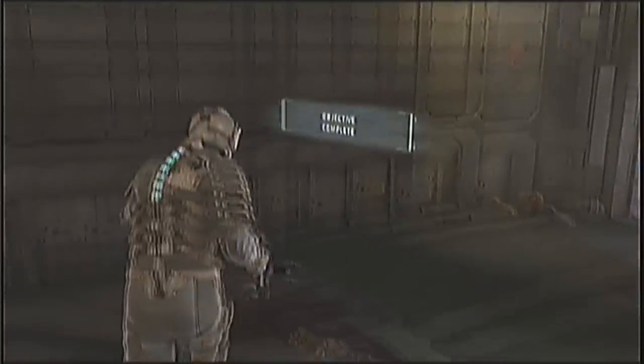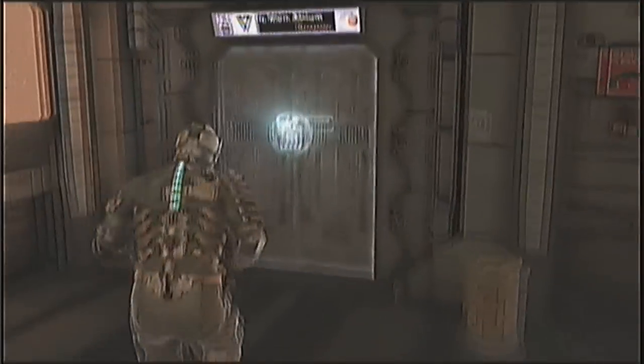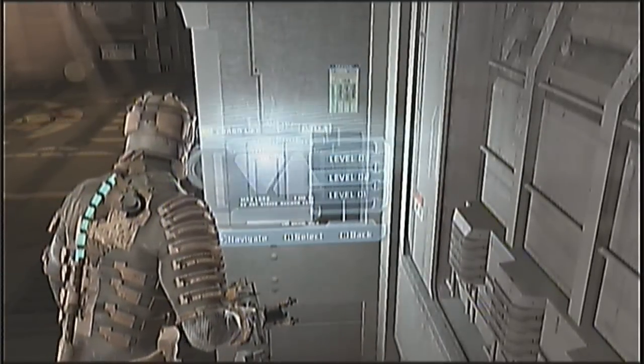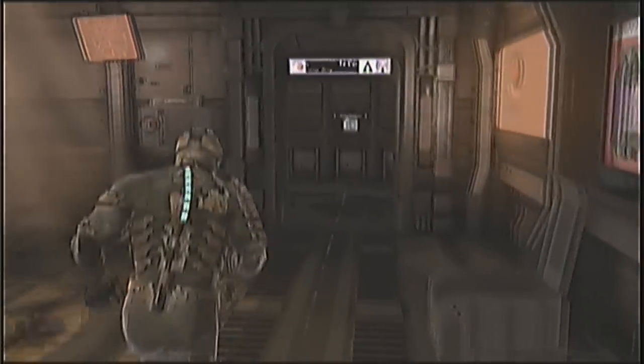Asteroid defense system now online. We've got enough power, but the ADS cannon's auto-targeting is down — I think it's a faulty data cable. I need you to aim the cannon manually until I can replace it. Take the elevator to the top of the ship and head for the cannon pit. Seriously? We're already on the third floor. Where was I supposed to go here? Oh — I went the wrong way. What am I doing?